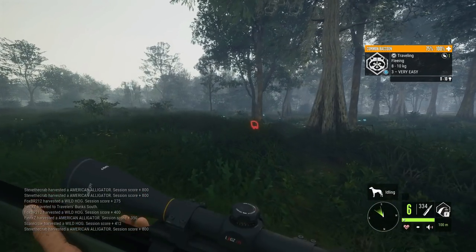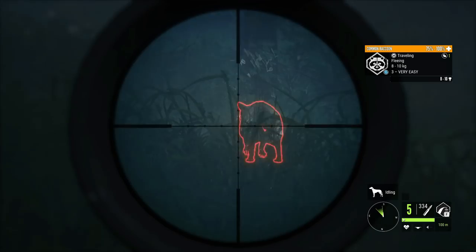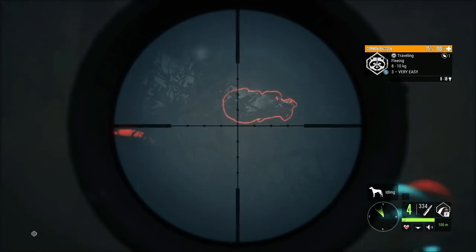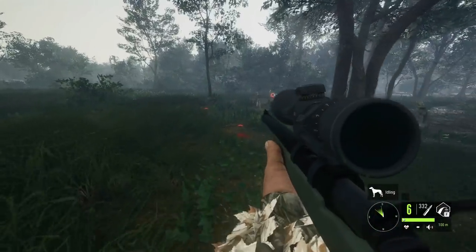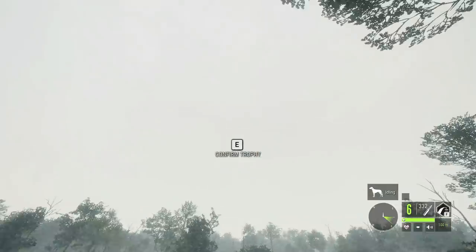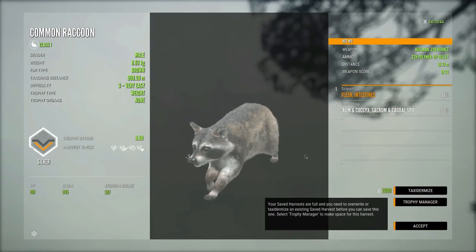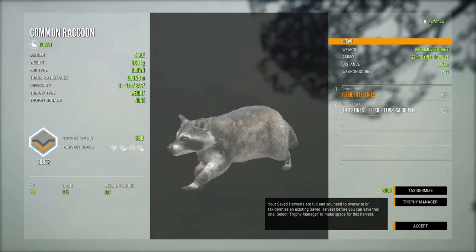Oh, there's a little raccoon right there — how's it going little guy? You'd like a 22 Hornet to your butt, I see. Not vitals, but it'll go down eventually. It barely ran at all. It's a brown fur type common raccoon, 8.60 — surprisingly we haven't seen any big raccoons, they've all been pretty average size, which is a little bit sad.